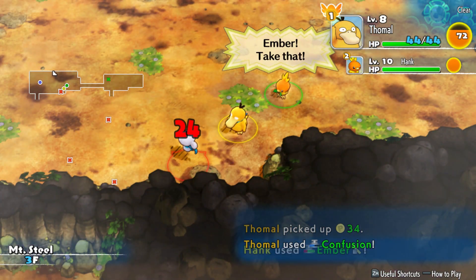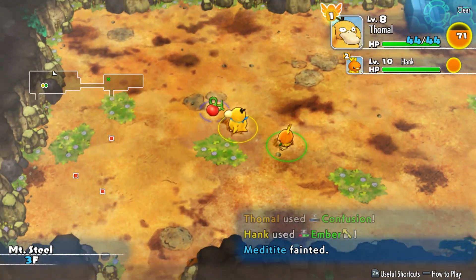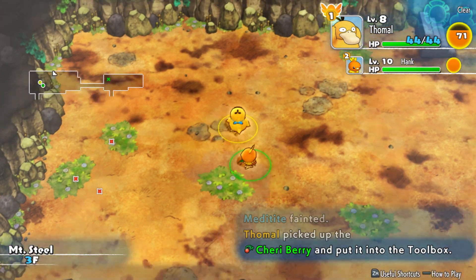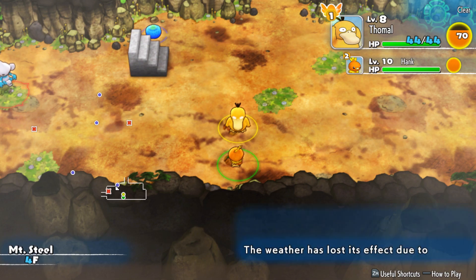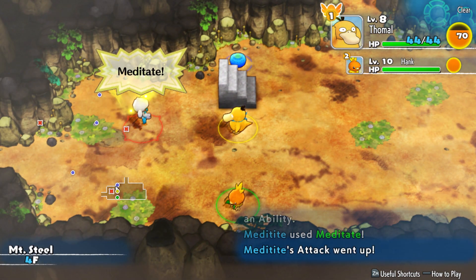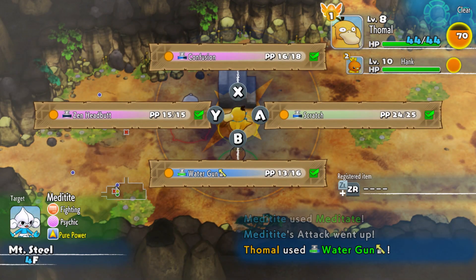Wait - Confusion is neutral damage to you, isn't it, because you're part Psychic? Alright, Cherry Berry - I'll take that. I see no more items on this floor so we're going to keep moving. Man, we're just finding the stairs immediately, aren't we? I mean, I'm okay with this.